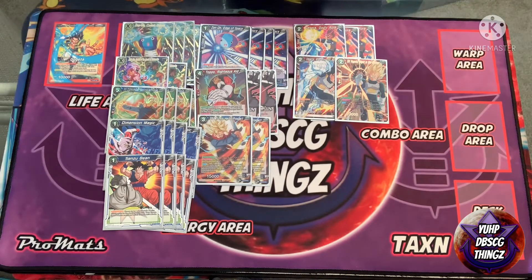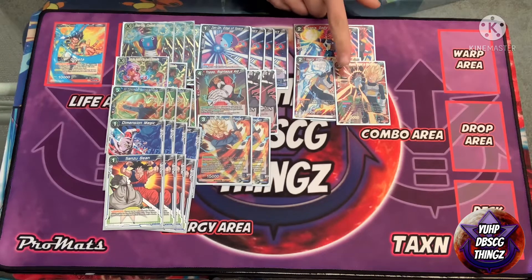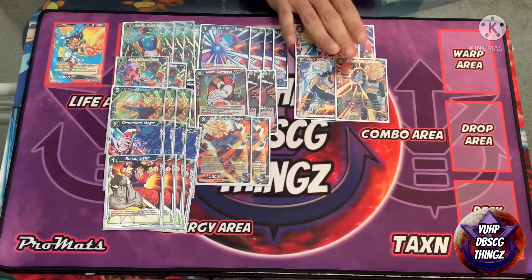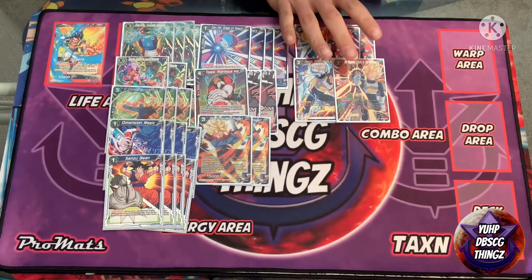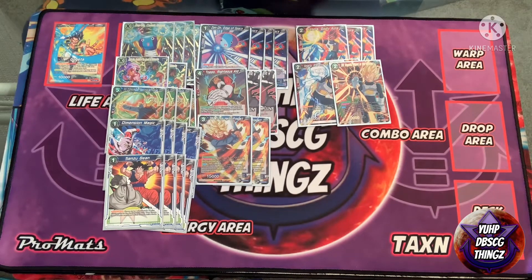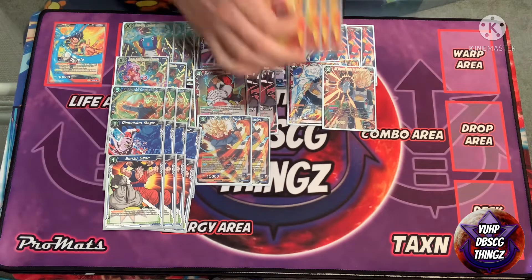I run one copy of the new Vegeta. This card would have been clutch in my Kefla Surge matchup but I never drew into it. Basically, if your opponent's not killing your Vekus, you play this card on a counterplay timing window and get to KO one of your Vekus, triggering its effects. That's what he was really in the deck for — so that's six Vegeta targets total.